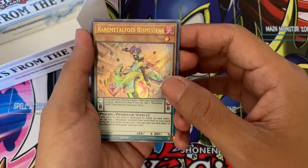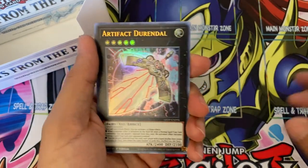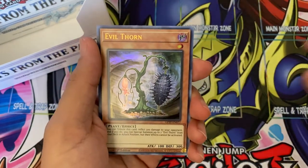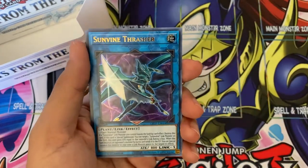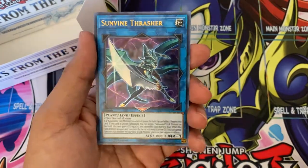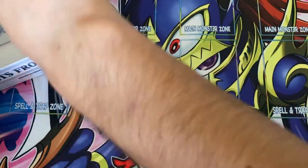Next pack: Rare Metaphys, Pushundra, Artifact Durendal, Evil Thorn, Resonator Call, and a Sun Vine Thrasher — very cool looking artwork for the Sun Vine archetype.